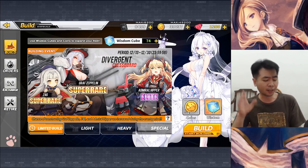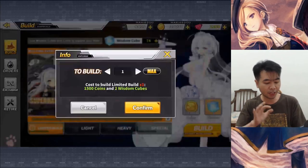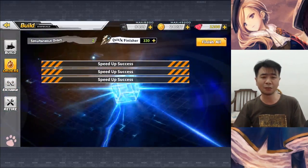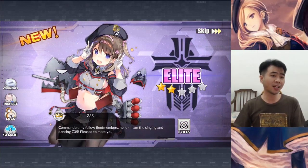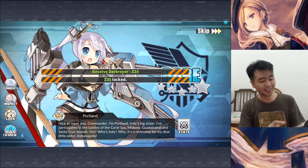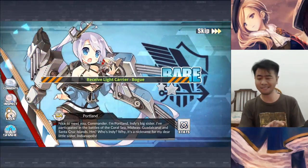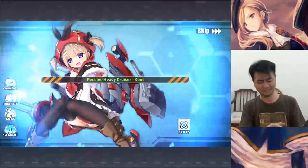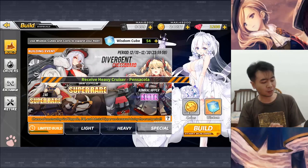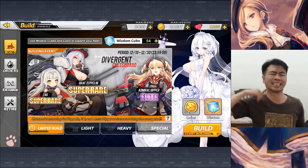I'll just do one more here on my main account. If I don't get her, then maybe I'll do some on the other account. Because Z46 is too flat, just too flat. Okay, this one's not flat. This kind of looks cute, so I don't mind. Kent. All right, I am not going to chase for the Z46. Not gonna do more building on this one. Now let's move on to the next account.